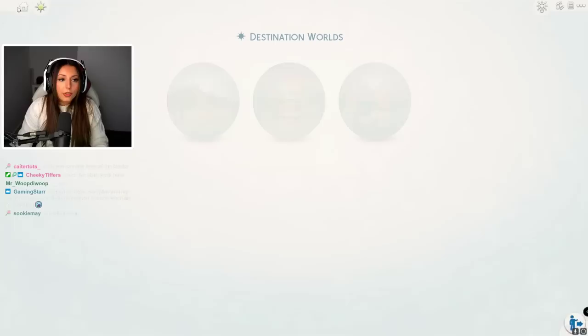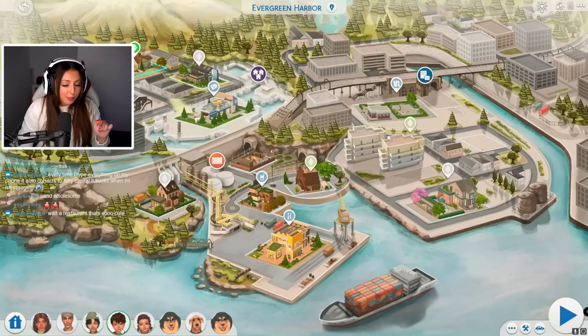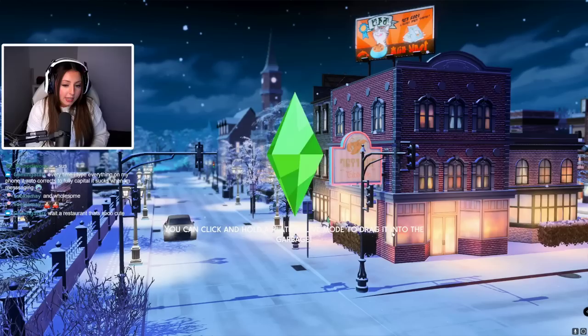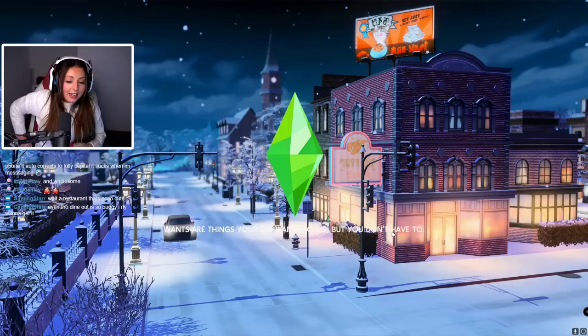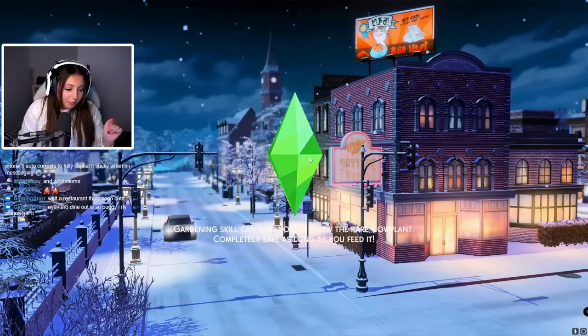Oh, there's a restaurant here too — this is going to be so cute! Although the toddlers can't come to the restaurant. Actually, we might be away on the toddlers' birthday, so they might be children by that point and could come to the restaurant. They might end up aging up whilst we're away, which means we probably need to get them a cake.